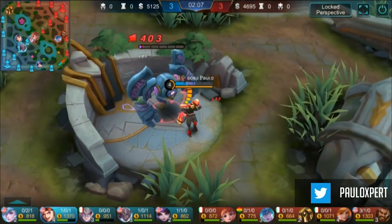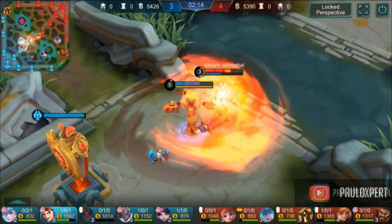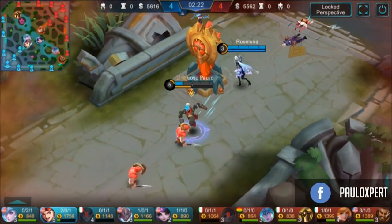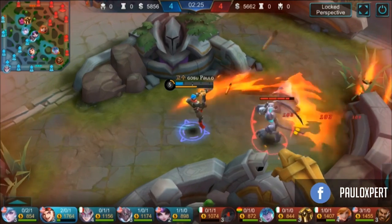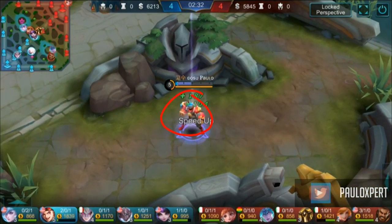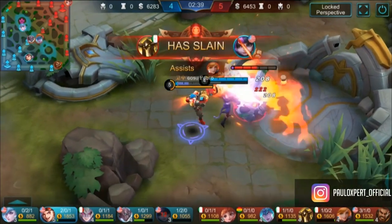Look at the lifesteal I have. Make sure when you're doing jungle you pick up those little health things so you have a lot of sustain and don't take as much damage. The combo for XBORG is: you want to ult in and then use the second skill right away, so once you blow up your second skill will come in and the true damage will hit them as soon as your second skill pushes them towards you.